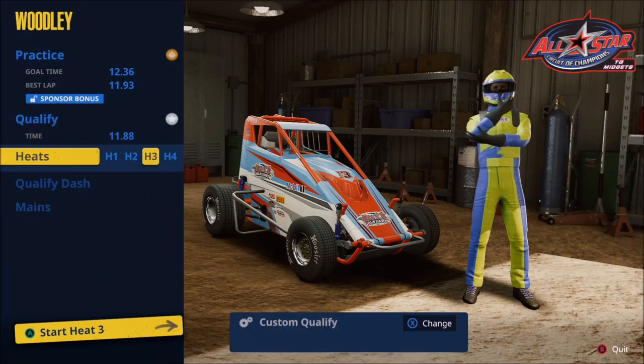Practice and qualifying are now in the books. Our goal time was 12.36 and we came in at an 11.93, so we easily met our goal in practice. In qualifying, we ran an 11.88, which was good for 27th on the grid — not quite as good as we did in the last race, but I think we're going to be okay. It should be a bit of a struggle to get to the A main. Our goal, as always, is top five in the heat race, which will jump us immediately into the A main. If we can't do that, we need top five in the B main to get there.